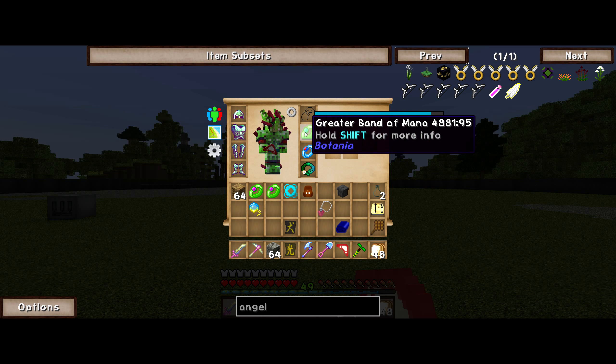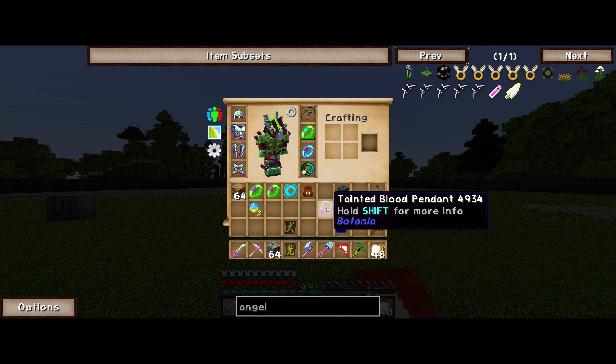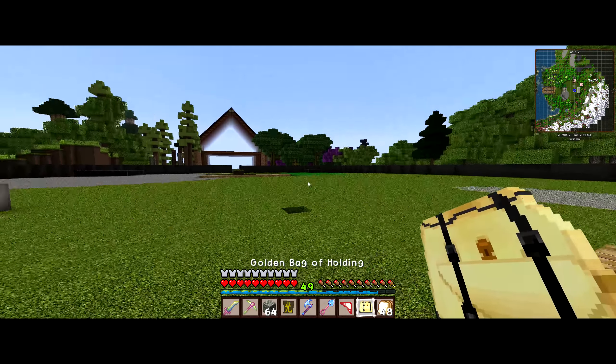We got a practically full band of mana. I have two greater bands of ore that will be generating it. And then also a Taint of Blood pendant — this is going to give us regeneration. We got a trash can here just in case we get too much stuff. Food. And we have a soul-bound bag of holding.